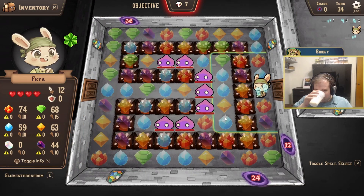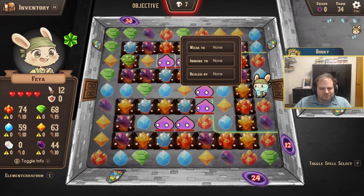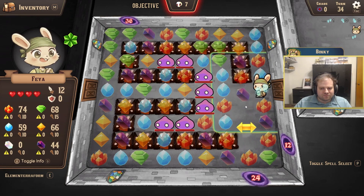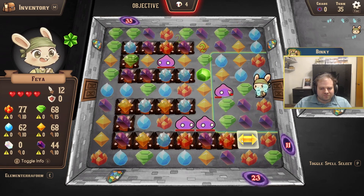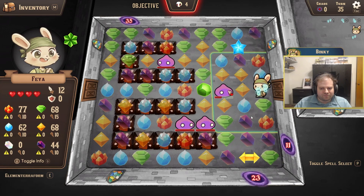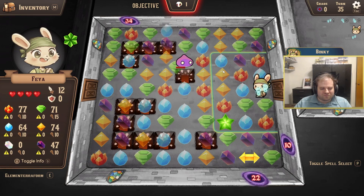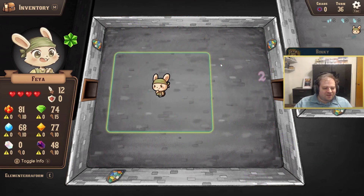The rooms are randomly generated as you explore. Your job is to match the various elements, which will do damage around them. You can also use different spells as well. Every time you match around, the enemies will move or react. If they get too close to you, they will do damage. Your mission, of course, is to finish them all off before more enemies spawn in.